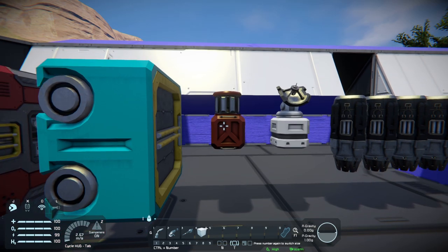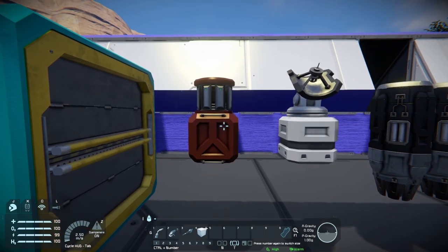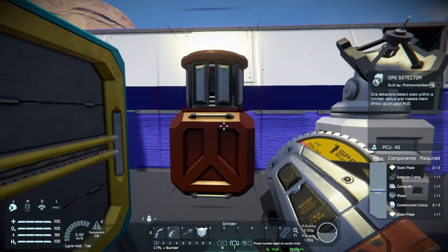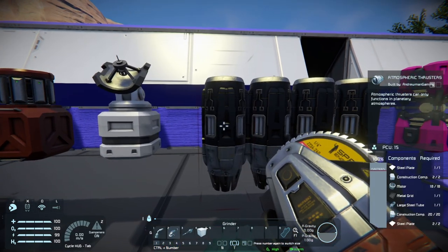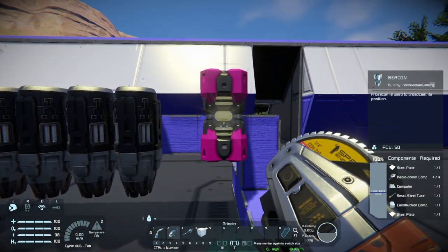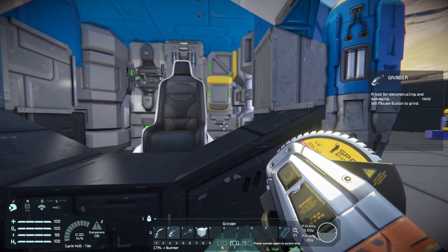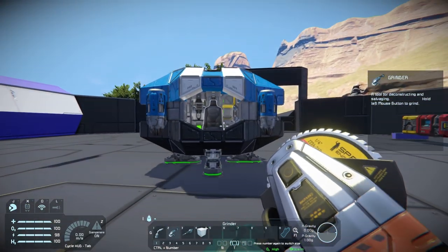They give you an ore detector, which is kind of useless - it can only detect ores about 50 meters around you, but at the very least you can grind it down and use it for your first ship. You've also got an antenna, some thrusters which are mainly useful for slowing you down, and a beacon. Some things not on the line: they also give you a timer block, a cargo container, and a parachute hatch.